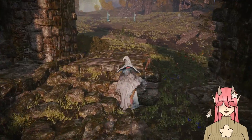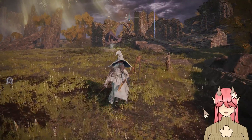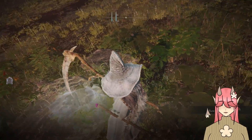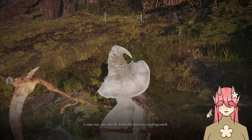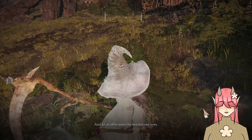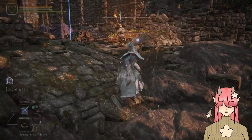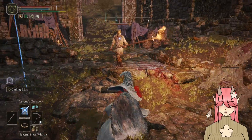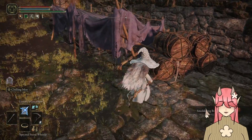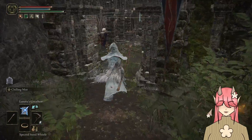Gotta find a Shabiri grape. This is a ruins. So maybe there will be one in the ruins somewhere. 'Come out, one and all, from the dark underground. Let us offer our maiden our eyes.' So it's underground somewhere — that's what I've gotten from that. That's probably where the Shabiri grapes are — on a lower level.